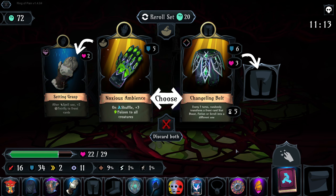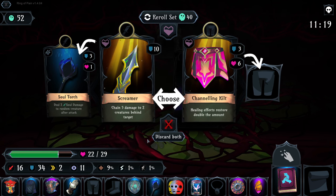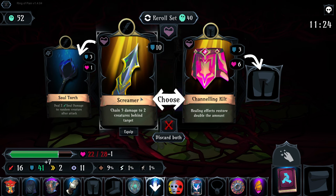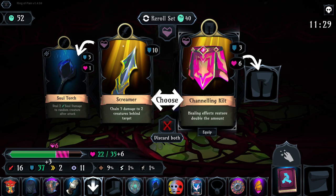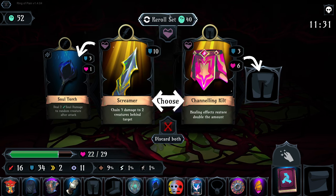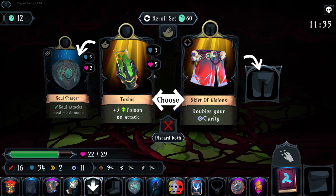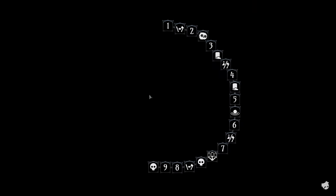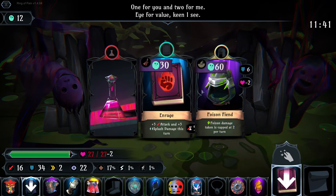I don't really think I want to spend much time this game trying to roll for something in my stats. Screamer sounds kind of fun, but I really like the soul damage we've got going. Healing effects double - that's not bad either. I think I'm gonna roll once more: doubles our clarity or five poison, but I want to keep the soul charger as well. Alright, we'll double the clarity.